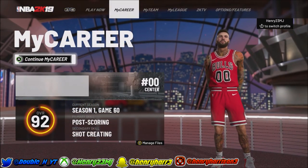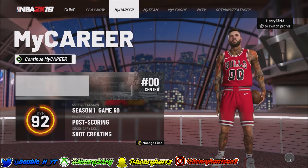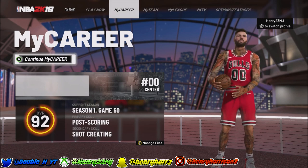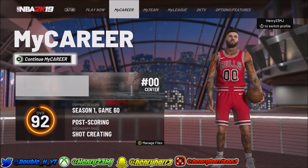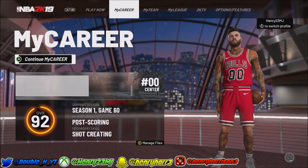This ring basically tells you how many more of those bars there are to get your overall up again. As you can see, I'm a 92 right here — my ring is closer to a full circle, so that means I have one bar left. If it was halfway, I'd have two or three bars left. Usually you only get triple barred if you are a pure archetype.